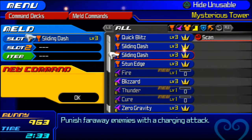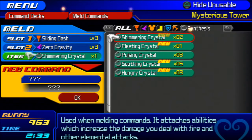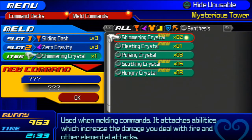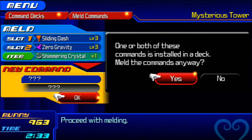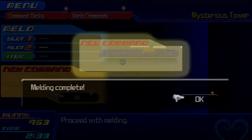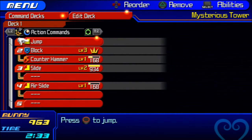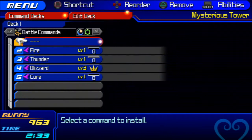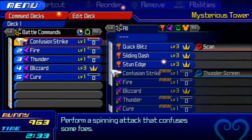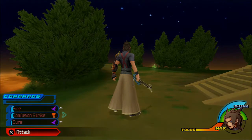Let's make him a full-blown magician — that might be a bad idea, but actually we can also meld some abilities as well. Let's try melding one of the Sliding Dashes with Zero Gravity and an item. We had a bunch of items from that one area — a Shimmery Crystal. Why not? One or both of these commands is installed — deck melding two commands. I got Confusion Strike and Thunder Screen.